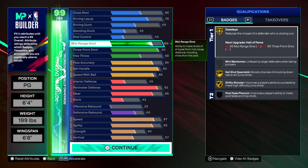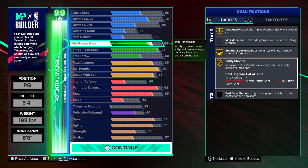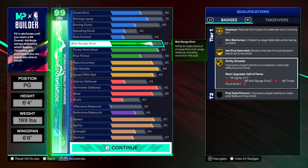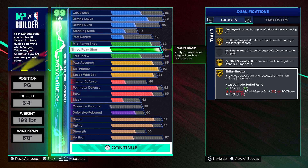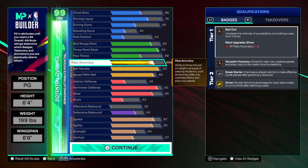83 mid-range — that's the lowest, but it's actually really good. I just realized there's no Difficult Shots badge; it's probably called Shifty Shooter now. They keep changing the name. Three-point shot is 93 — I went 93 because I'm not sure if 94 gives you more jumper animations. If I ever want to, I could use the plus-one to get the extra stat and the jump shot. Free throw is 68, which is the lowest.